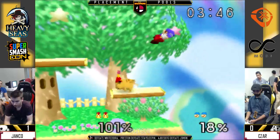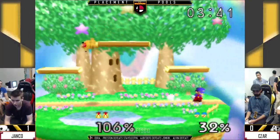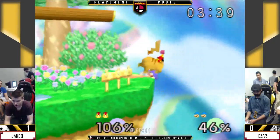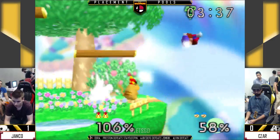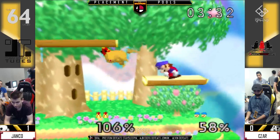Anything he can rack on now is just extra credit. He's got a good pivot grab opportunity there. Oh, and just fast falls against the down air.